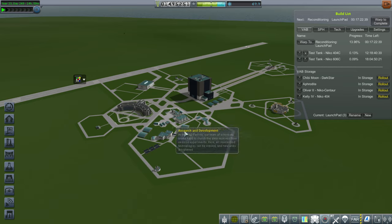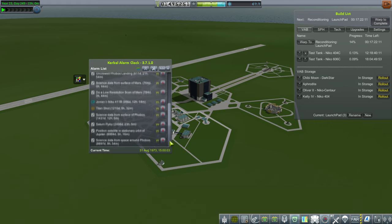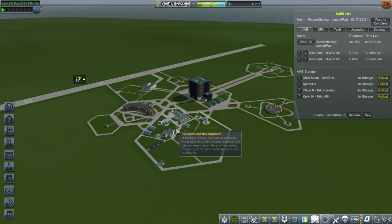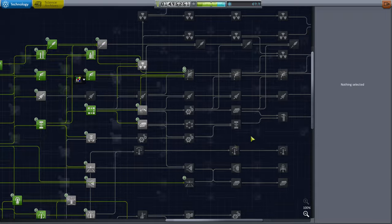We could build another rocket or larger rockets, but I want to hold off on that because it costs money and we don't have a whole lot of funds. Part of the reason for that is because we've got a lot of probes on route — we've got the Bopper, the two Phobos missions, Jupiter Orbiter 2, two Titan shots, and Jovian 1 that's going to hit an SOI change. With all those interplanetary probes it's not surprising our budget is tight. 1.49 million is not too little, but we have to keep a buffer for things like this R&D building upgrade.